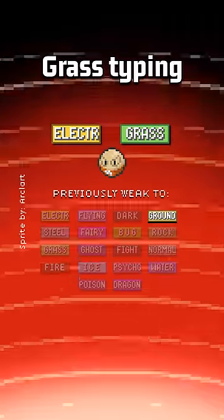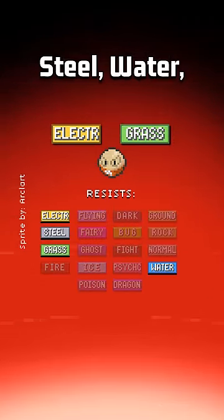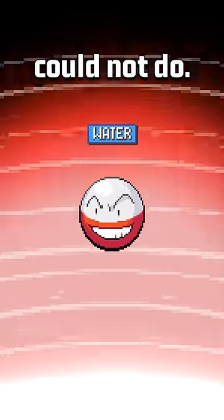Its secondary grass typing might have added four extra weaknesses, but now it's damaged only normally by ground type attacks, as well as resisting steel, water, grass, and electric, meaning that it can now switch in safely on resisted water type attacks — something that regular Electrode could not do.